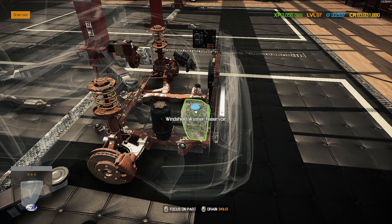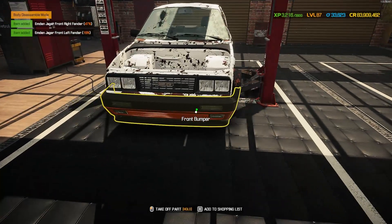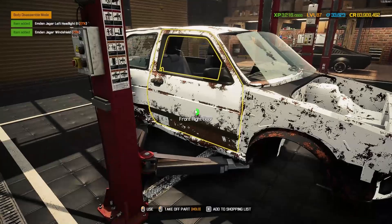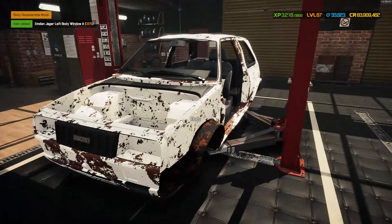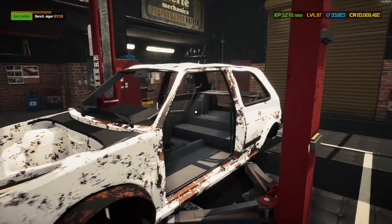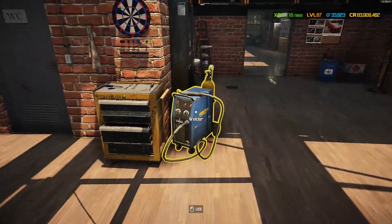That's everything repaired, replaced, or upgraded and ready to go back on the Emden Jaeger. Let's start stripping bodywork - out come the fenders, hood, and the alternative front bumper, along with the alternative headlights. Out with the windshield and doors, the body window, tail lights - no rear bumper, no rear window. Then let's get the interior: out with the front seat, the rear bench. We're missing the steering wheel. The frame shows at one percent - bought for just under eleven and a half thousand.